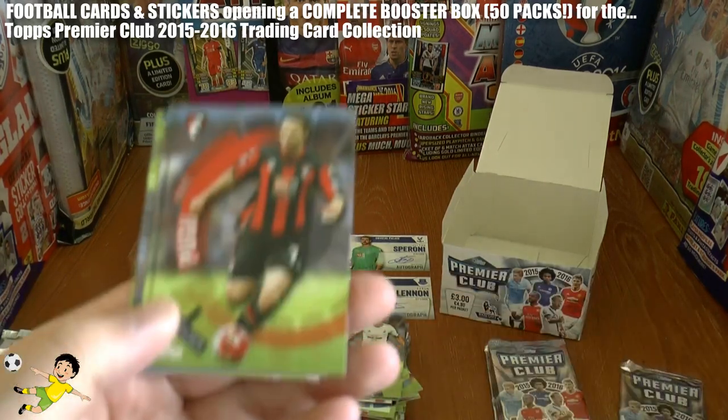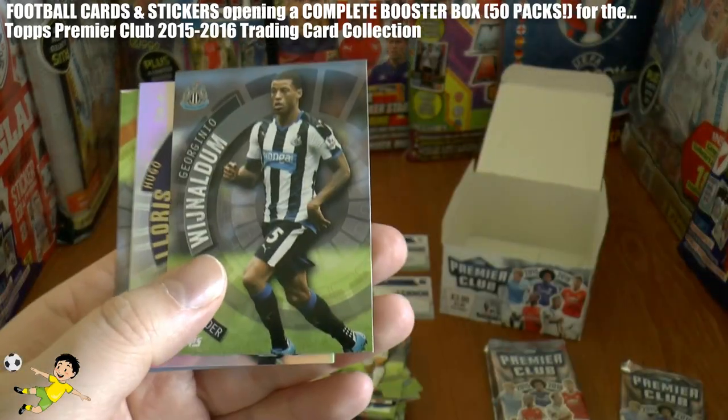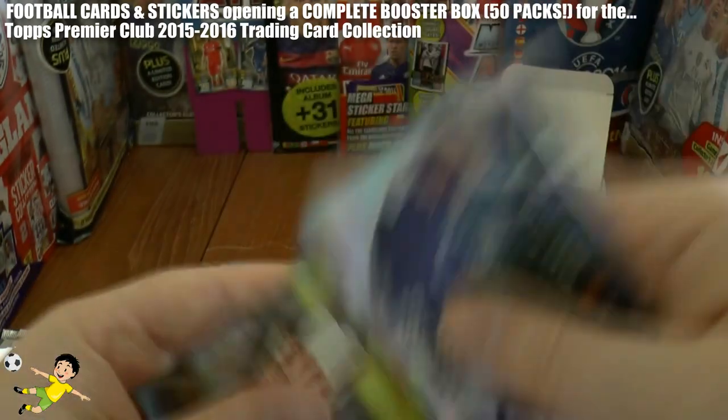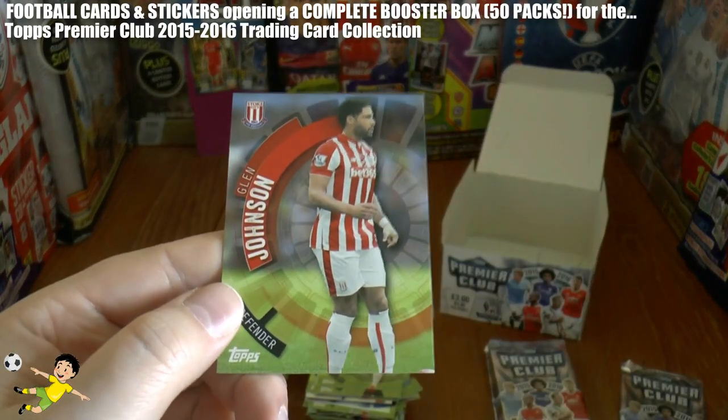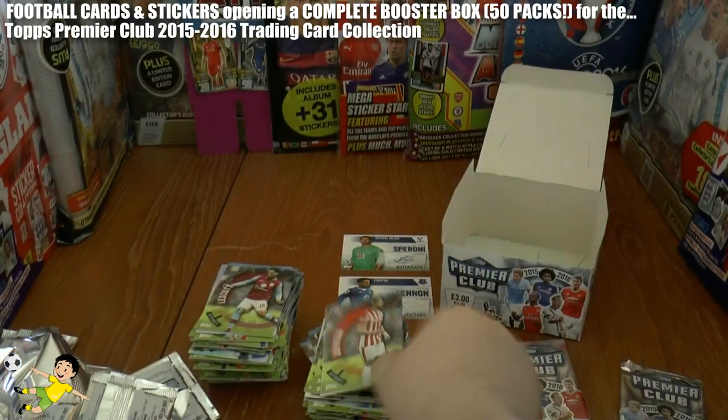Next pack and we pull Mark Pugh, James McClean, Georginio Wijnaldum, Hugo Lloris Captain of Spurs, and Glenn Johnson — the former Liverpool full-back, now at Stoke City.